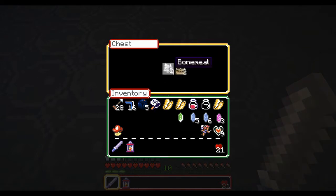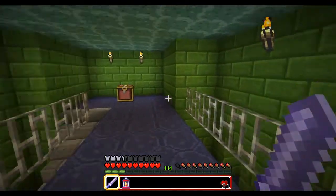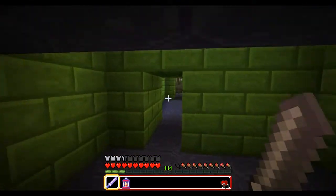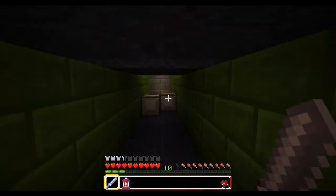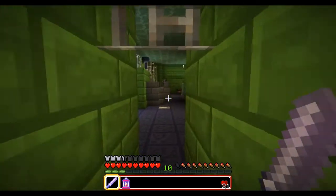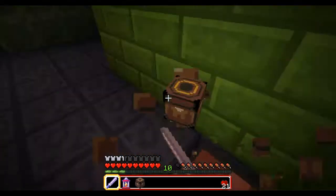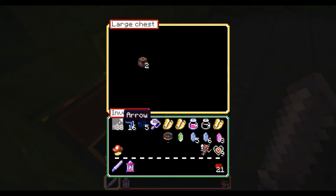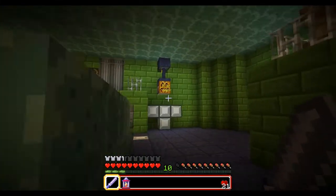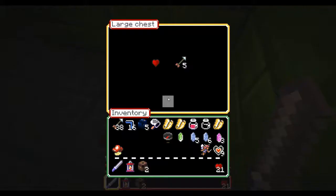You probably noticed that we got the two dungeon maps. I don't find them useful, because aside from having the light world dungeons pretty much memorized, they take up a heck of a lot of space in your inventory — especially the Tower of Hera, which has like five floors and each floor is represented by one map. I probably won't pick up the map in the Tower of Hera. The compass doesn't really do anything either — it just points to your spawn point as usual. It's just there for kicks.